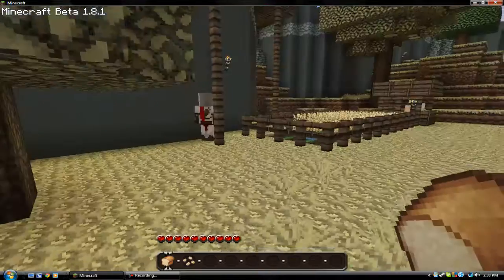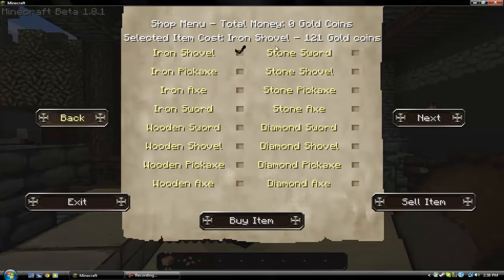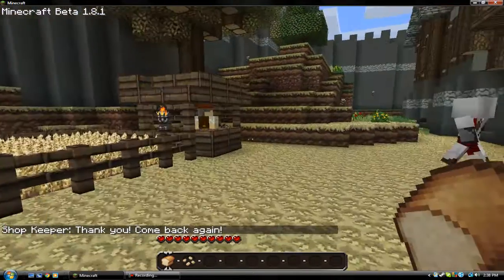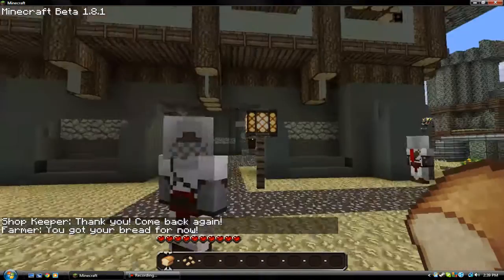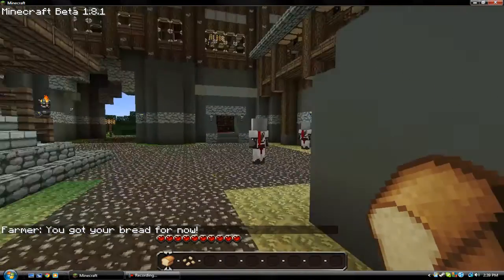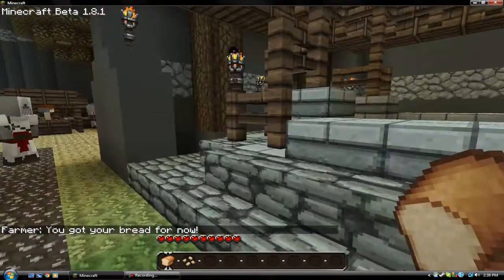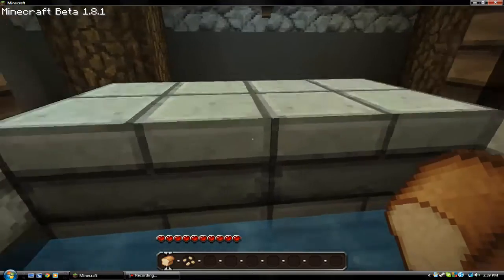If you want to improve your gameplay a hundred percent, this is what you've got to get. It has everything from buying stuff with real gold, to talking to people, to going to farmers and getting bread. Talking to people gives you quests like hunting quests. It reminds me a lot of Oblivion, which is probably why I like it so much.